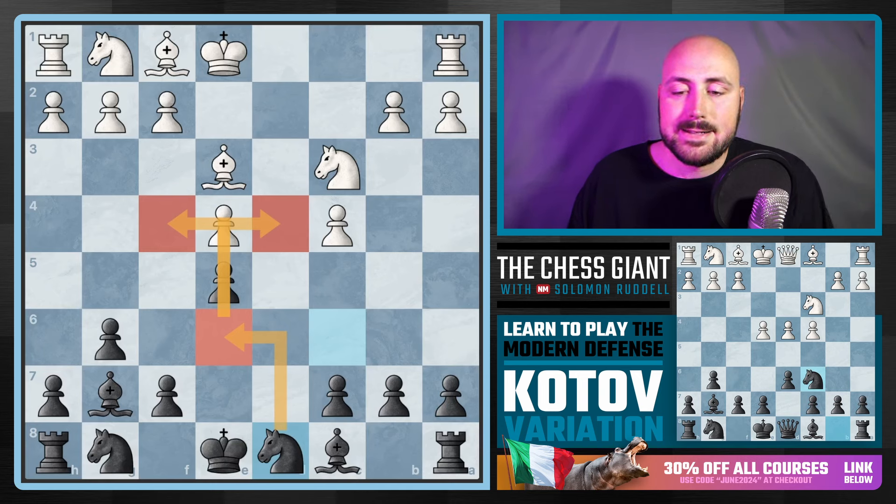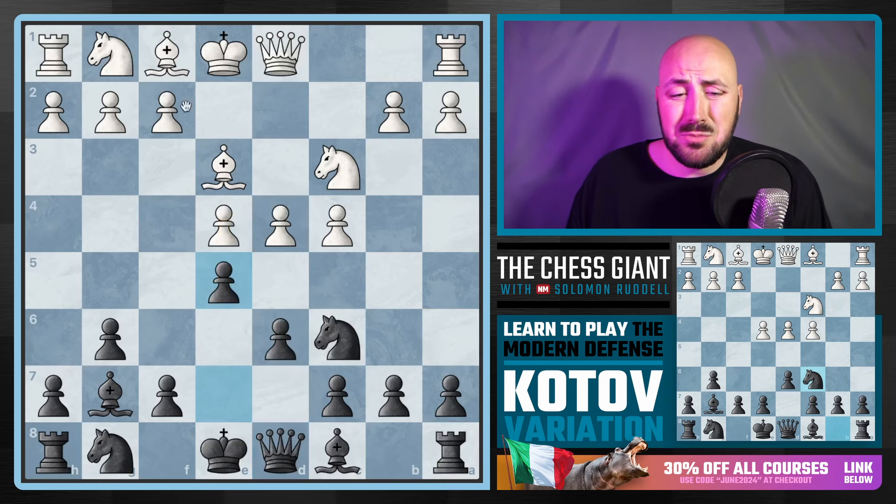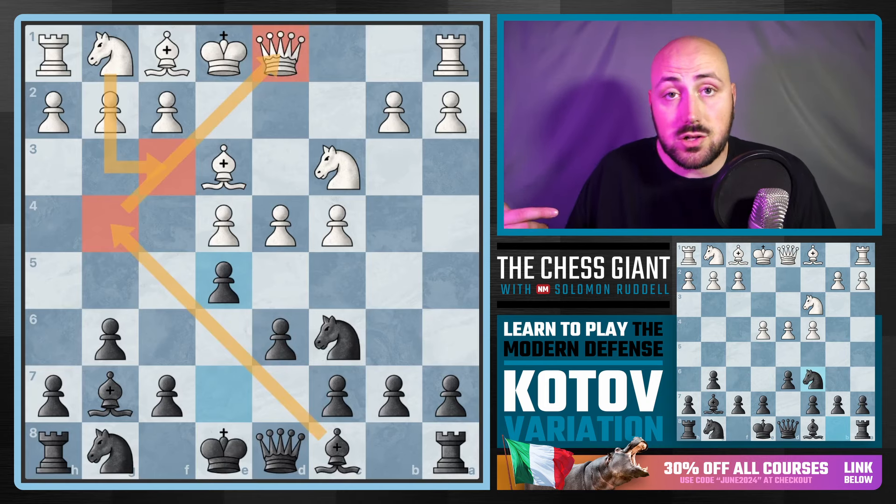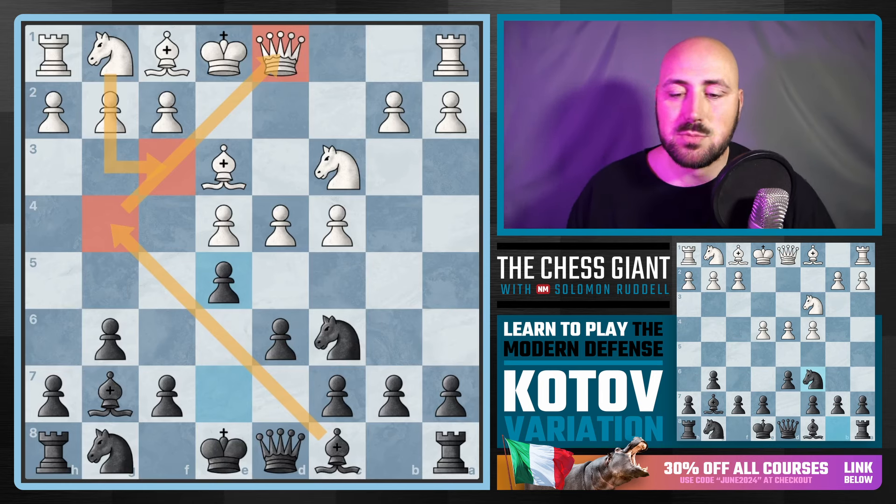If White plays Knight F3, I'm just not impressed with that move. In this Kotov approach, anytime we see Knight F3, we're going to look to pin that Knight to the Queen pretty much every time. Sure, you got an extra defender, but now it's pinned to your Queen, which is also a defender. So Knight F3 there is just not the best move.